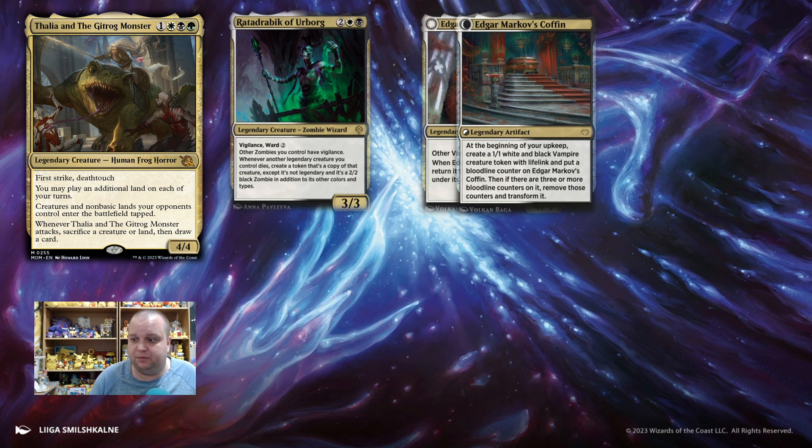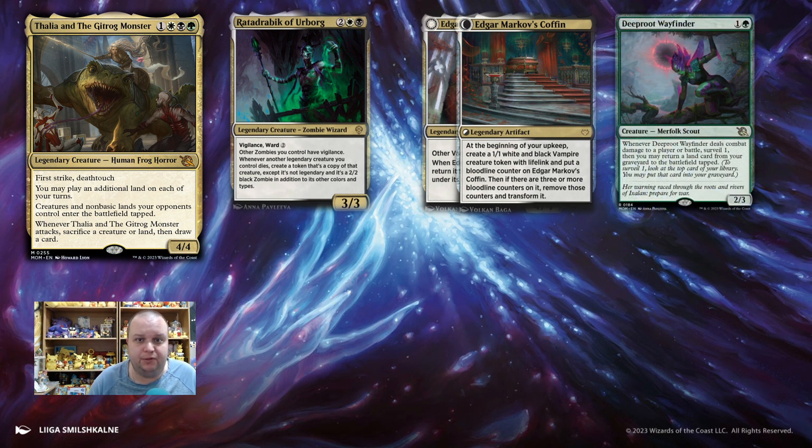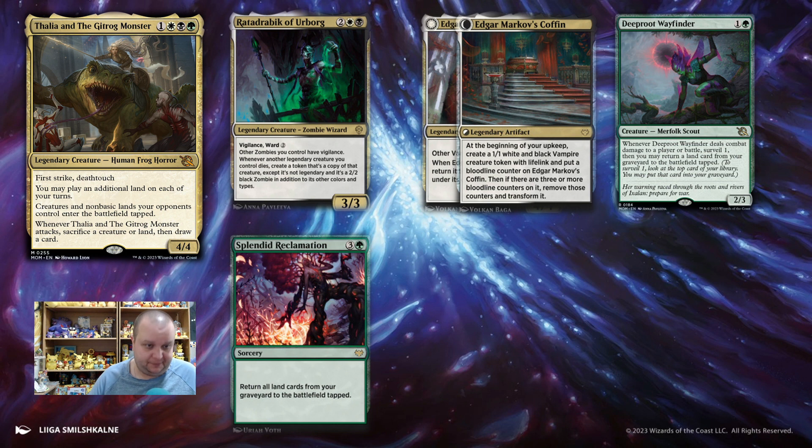So a token-y theme is probably a way we can go. Then we have Deep Root Wayfinder, one of the new cards from March of the Machine — a 2-mana 2/3. When it deals combat damage to a player or battle, you get to surveil: look at the top card of your library and put it into your graveyard if you want. Then you may return a land card from your graveyard to the battlefield tapped. This helps us bring back the lands we sacrifice with Thalia and the Gitrog Monster. Another way to get lands back is Splendid Reclamation — a 4-mana sorcery that returns all land cards from your graveyard to the battlefield tapped.